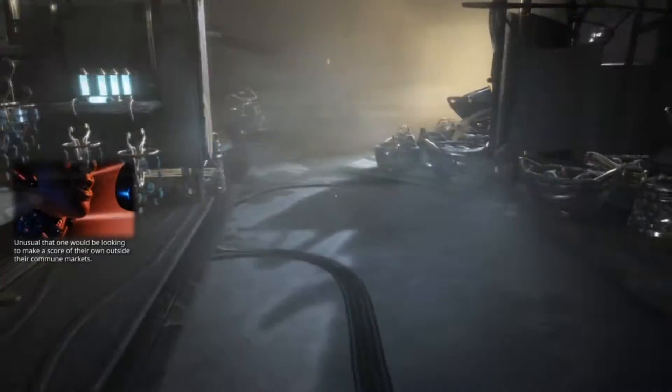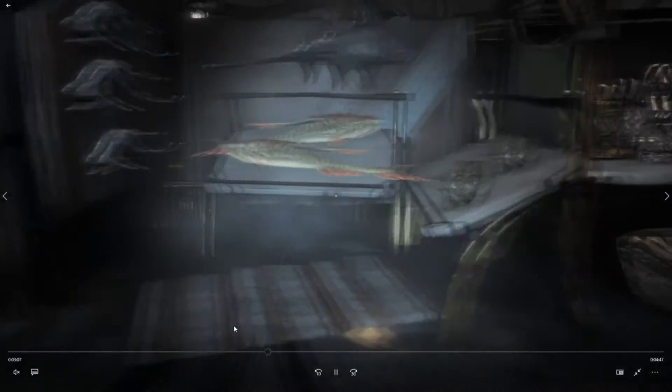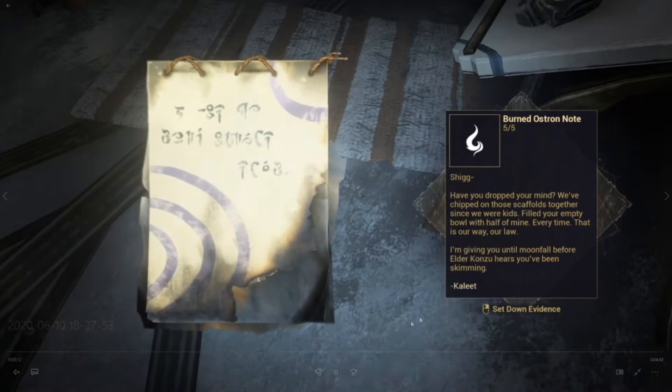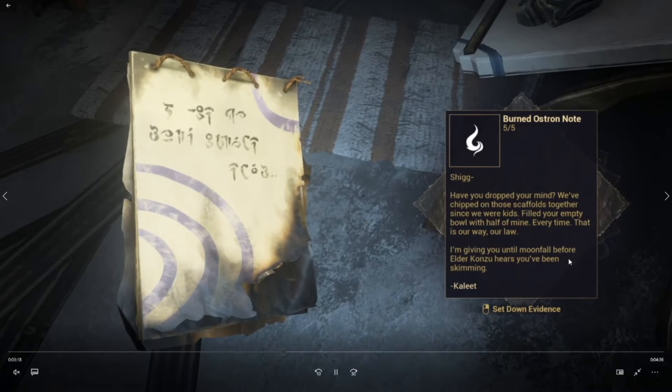Moving on a little bit further, there is this small section that is blocked off over here. However, there is going to be a note slipped underneath the little mat that is on the ground — that is something you're going to have to find. A Burn to Astron note. What you're going to be looking for is the person that signed this paper at the very, very bottom. For me it is Kalit, and it might be different for you guys as well. That is my fifth clue — the little secret I'm going to have to consider.